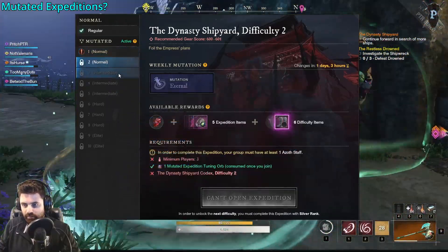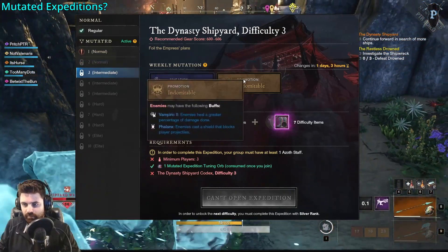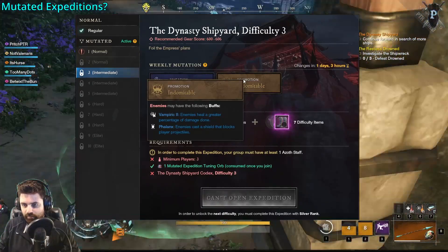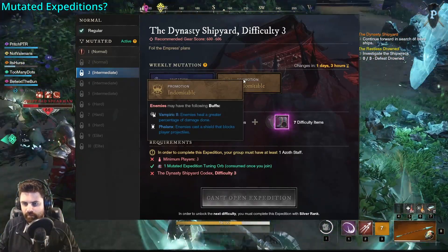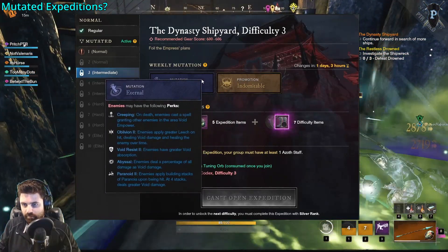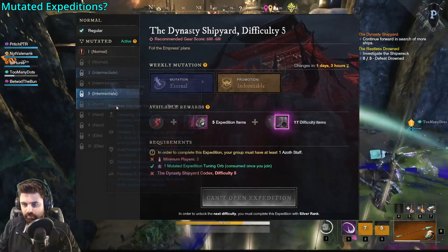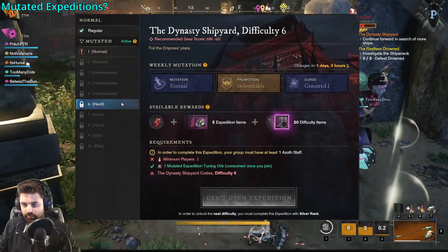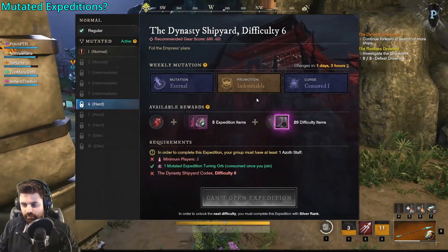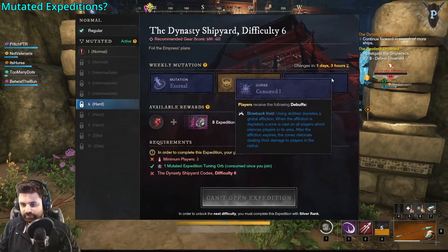These were just the mutations on Tier 1. Once we jumped to Tier 3, the first Intermediate mutation, we got another group of Mutators to challenge us. In this example we had Vampyr 2, which lets enemies lifesteal, and Phalanx, which blocked our projectiles for a time. Some Normal Mutators were also upgraded to Rank 2 to increase difficulty. Once you reach Tier 6, the first Hard round, you get a third mutation called a Curse — in this example it was called Blowback Void.